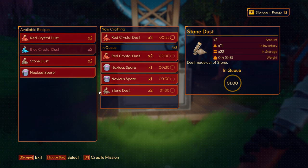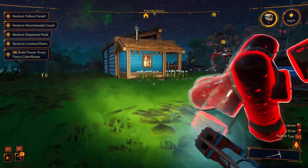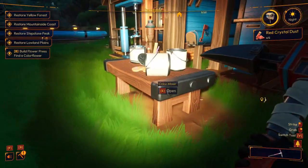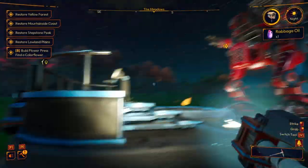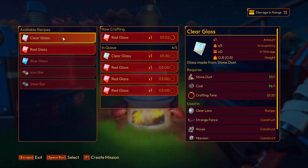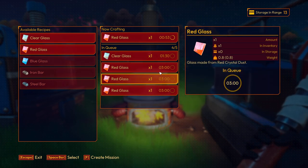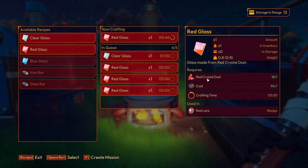That's fantastic! I was having a look around all the different machines and found out you can then make glass. With the furnace I found out this makes clear glass, and red glass comes from red dust which we were harvesting from that machine — not a silo, but you know what I mean.